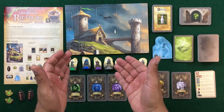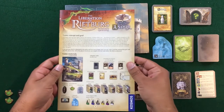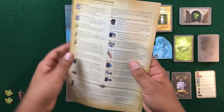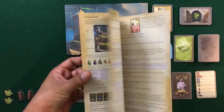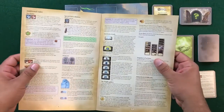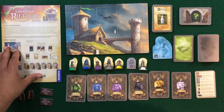We'll start with the rulebook — you get a nice breakdown of all the components. You also get a quick reference guide on the back of the rulebook. It's not too long or fancy, but it's very clear and easy to locate what you need.